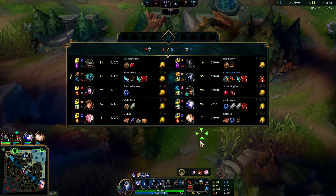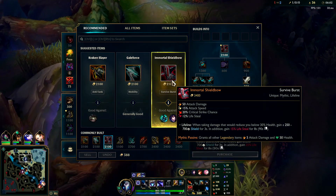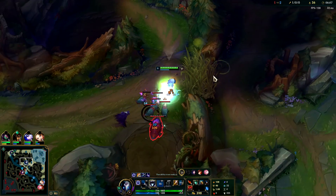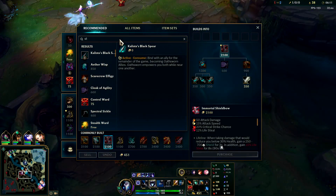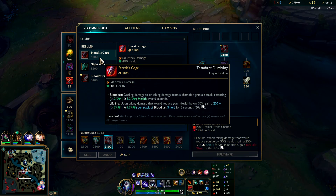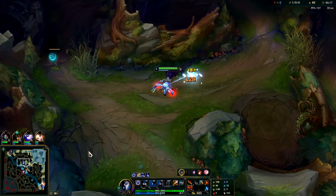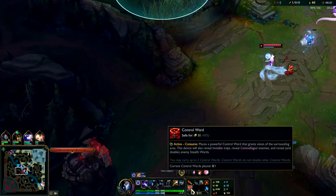Our only lifeline option — since Immortal Shieldbow is a Mythic — will be Maw. Ranged champions can buy Sterak's now but it's a lot worse on ranged champs. It's a lot weaker, so you don't typically build that on ranged champs even though they do have that option.